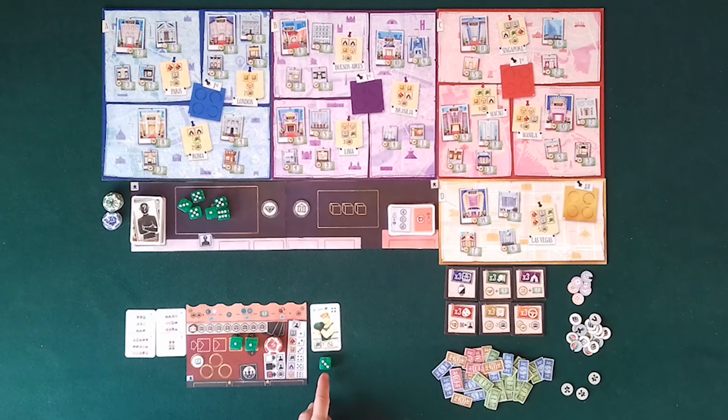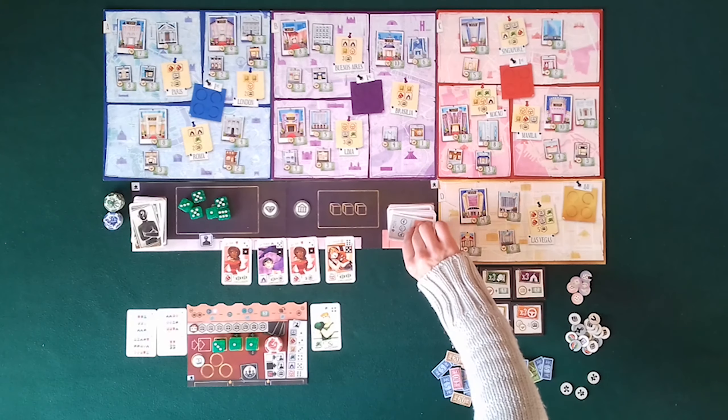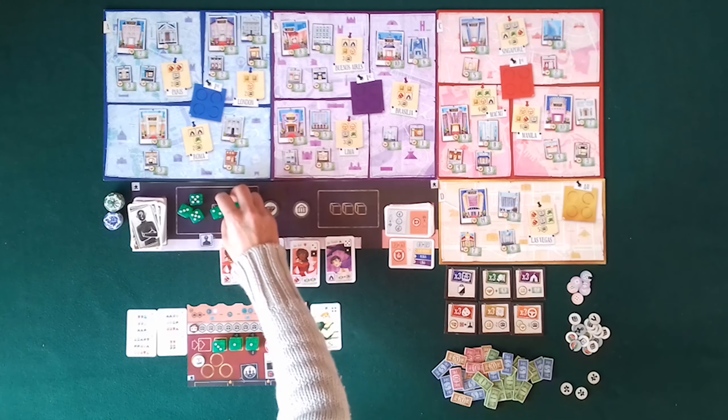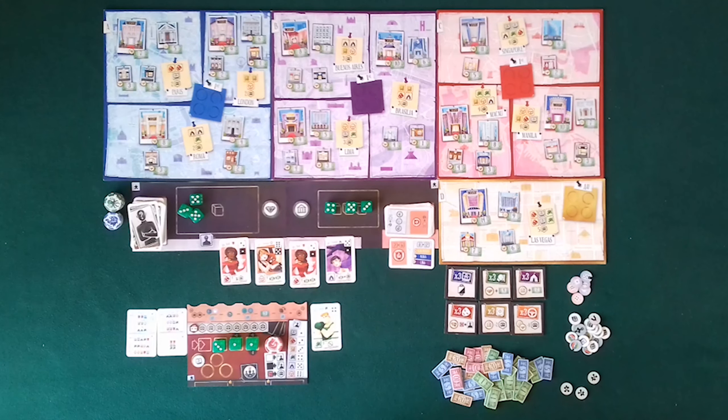Replace the 12 informant cards with 12 corruption cards. Do not place any token on the continents and Las Vegas boards. Form a token supply with the 6 dice prime tokens, all the asymmetric tokens, and the 3 solo tokens. Form a pile with the rival gang signatures next to the board.